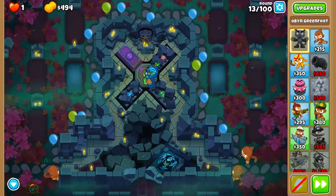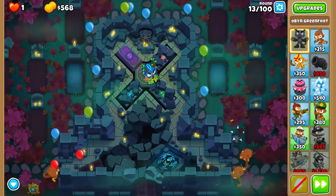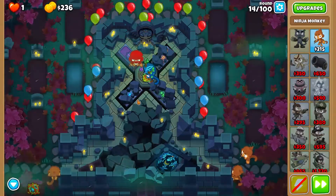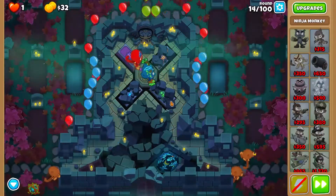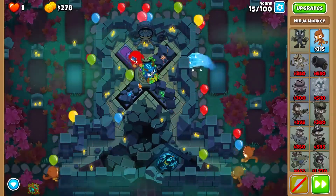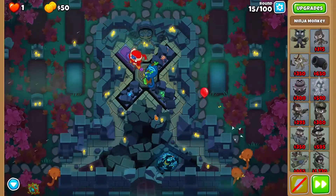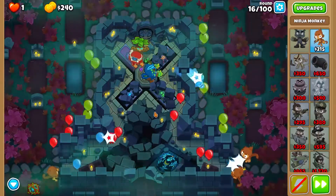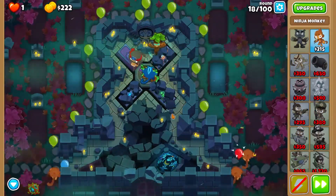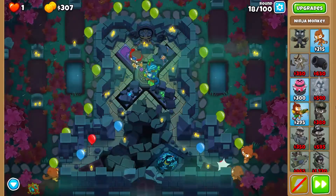When you open the green one, it breaks and some water comes up. We're going to open up the purple coffin and put a ninja monkey on it. Give it double shot and set it to first. The military one — the green one — when you raise it, it breaks, but there's some water in it, so you can put water towers on there. It's really cool.